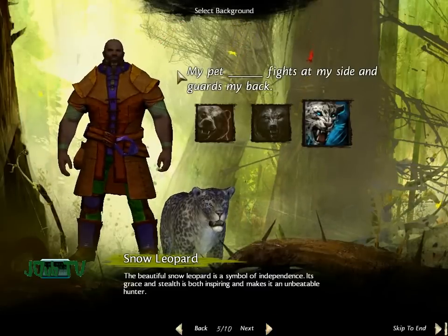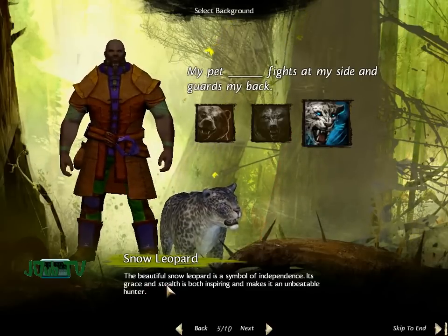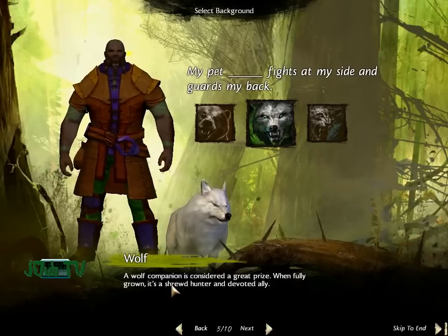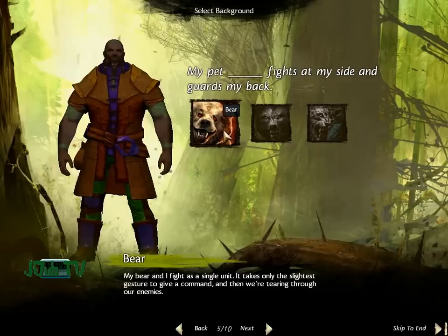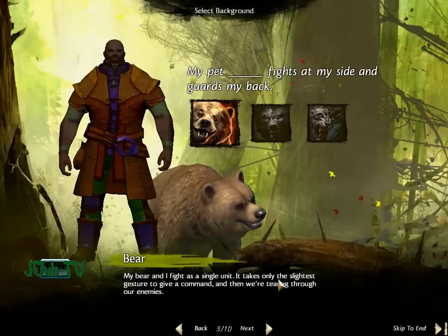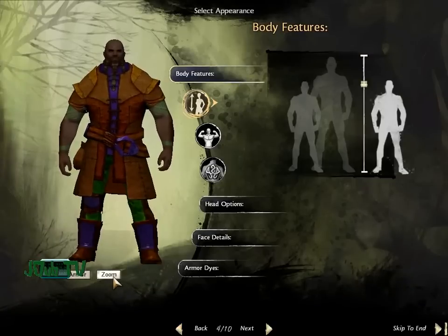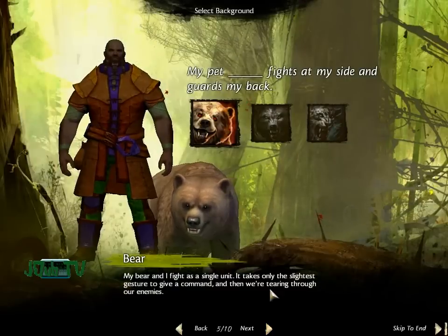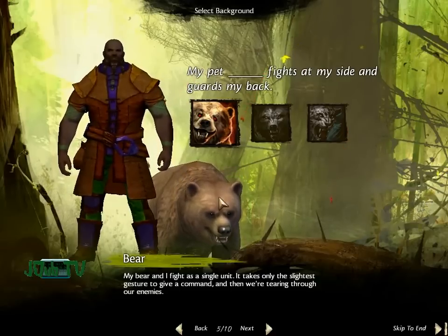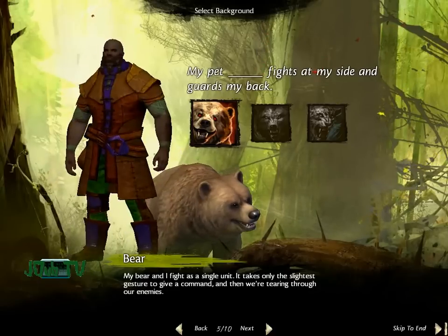Then we go into his backstory. He's a ranger so he's gonna have a pet. My pet fights at my side and guards my back. Snow Leopard — the beautiful Snow Leopard, a symbol of independence, grace and stealth, both inspiring and an unbeatable hunter. The Wolf Companion is considered a great prize, a shrewd hunter and devoted ally. My bear and I fight as a single unit — with just the slightest gesture to give a command, and then we're tearing through our enemies. Sounds about right. Looks like I can't style my bear at all. Trouble may follow me, but I use my blank to overcome it. I'm charming — no one can resist me. I'm dignified even up to my ears in mud — that's what makes people respect me. Ferocity gets me further than anything, though I try to use my powers of intimidation for good. I'll make this one dignity just for the heck of it.